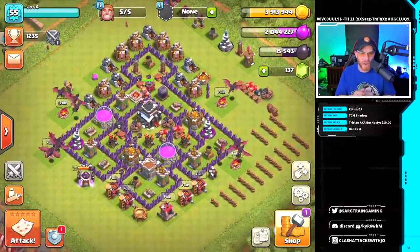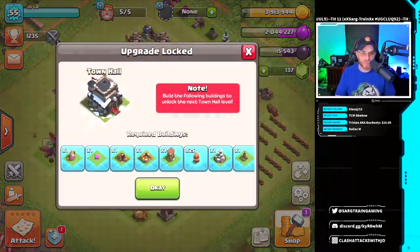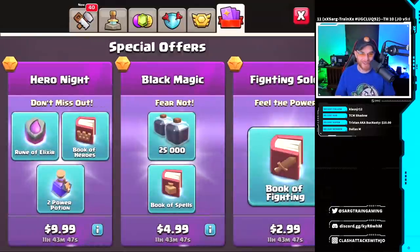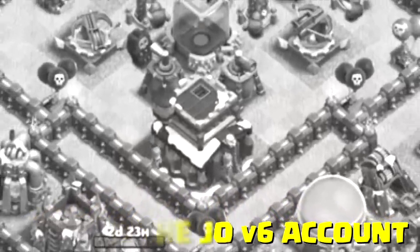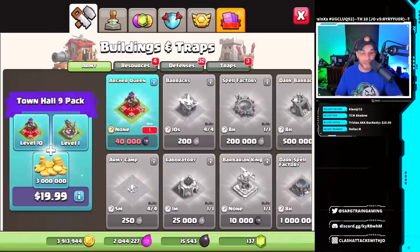Now we've got to build all these things for town hall 9. This is kind of where you get to the point where you're just like, is it really worth rushing an account? We also get the archer queen, and we need 40,000 dark elixir for her — which means we have to upgrade our storages along the way. This is a lot of work.